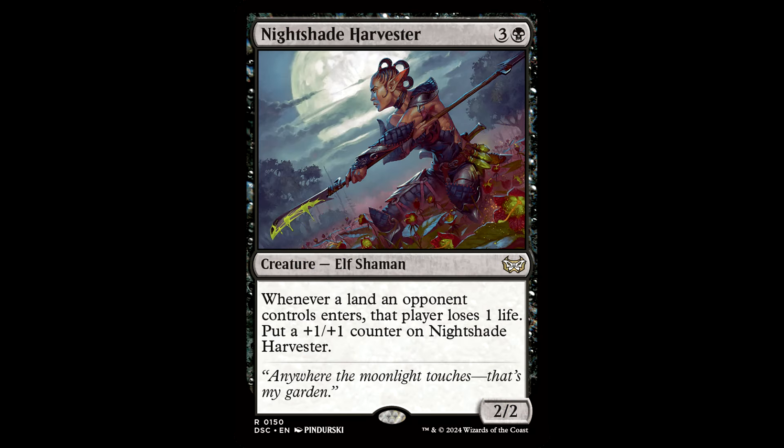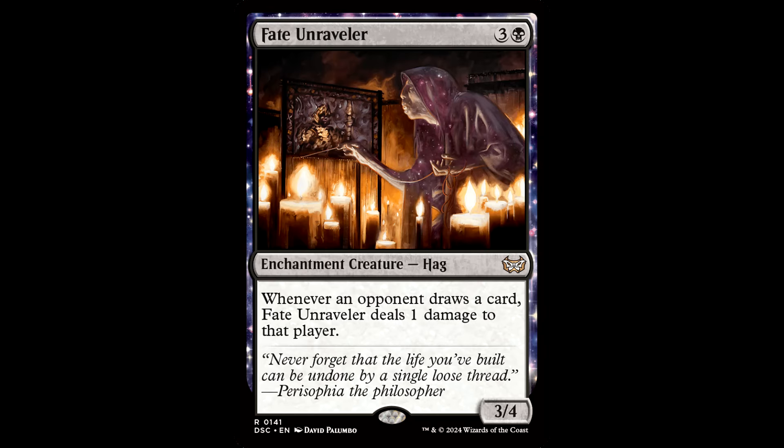Then we have Nightshade Harvester out there. This is the kind of effect we're looking for in this deck. It's a little pricey for what it does — 4 mana — but it is reliable. This will get you at least one, likely two Valgavoth triggers during a turn cycle. Fate Unraveler — this was another one that will trigger three cards per turn cycle, assuming a 4-player game. Looks like he's up to no good in the night, dude — unraveling that damn painting out there.